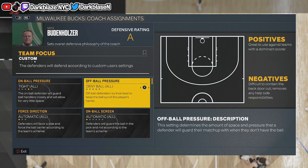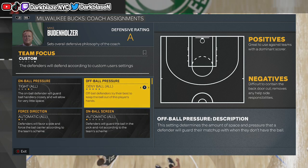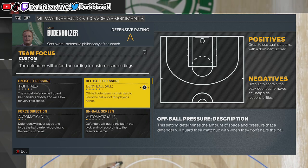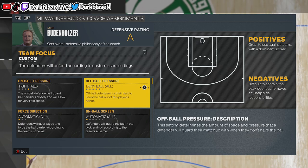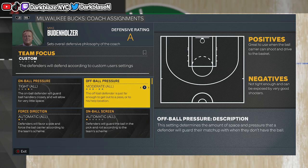Denial Ball — only use that if you're going up against soft shooters like Curry or Klay Thompson, because they're not slashers. Don't put Denial Ball on guys like Michael Jordan, Giannis, or LeBron James. Against those type of guys, make sure you put Tight or Normal.